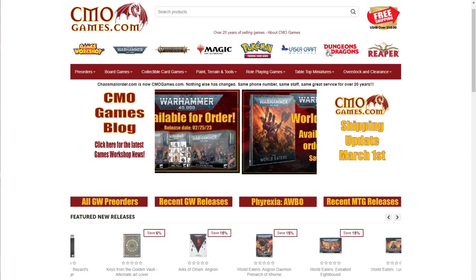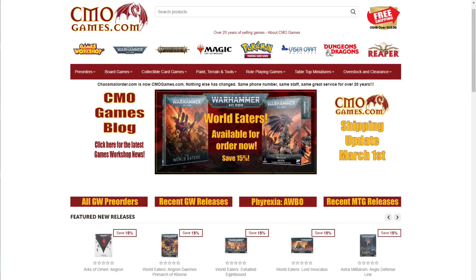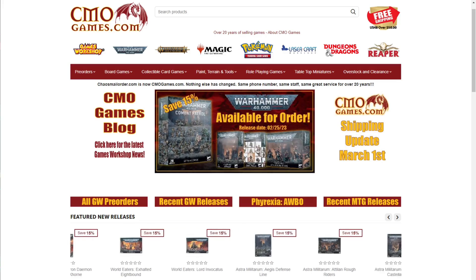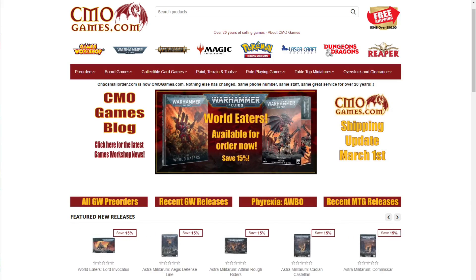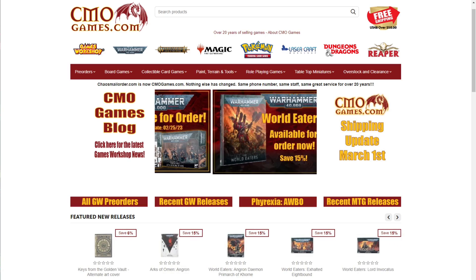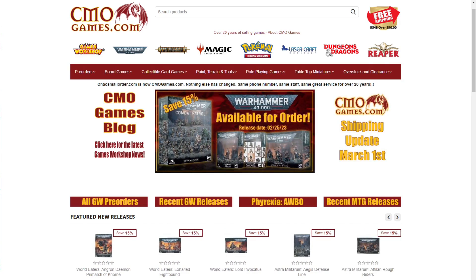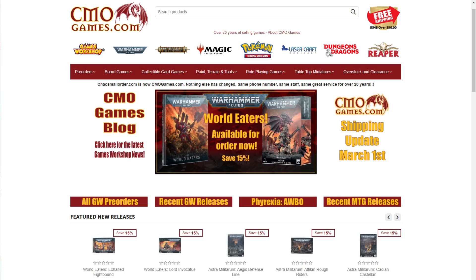CML Games has been selling Games Workshop products online for over 20 years. They carry the full line including Warhammer 40,000, Age of Sigmar, Necromunda, Blood Bowl, paint, tools, and more. Almost all products are priced at 15% off MSRP. They take pre-orders at their earliest date — 12:01 AM on Saturday — also at 15% off. They offer free shipping in the US 48 with an order of $50 or more, with top-notch customer service and most orders shipping within 24 hours. Visit cmlgames.com using the affiliate link in the description and let them know you heard about CML Games from Warhammer Man.